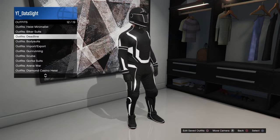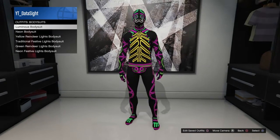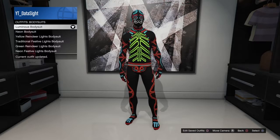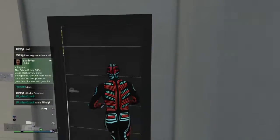Once you save the outfit, go over to bodysuits. You can pick any of these bodysuits — it does not matter. I've gone with this one. Once you've picked a bodysuit, head over to a telescope.